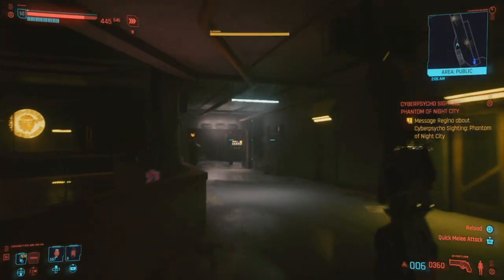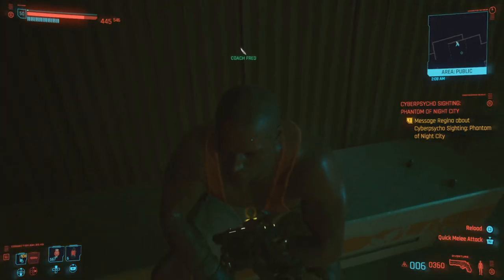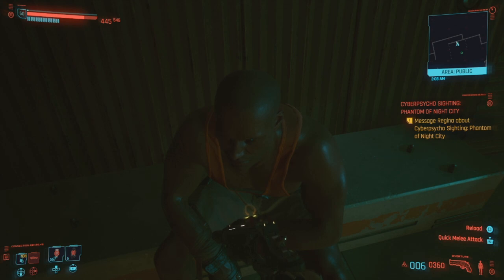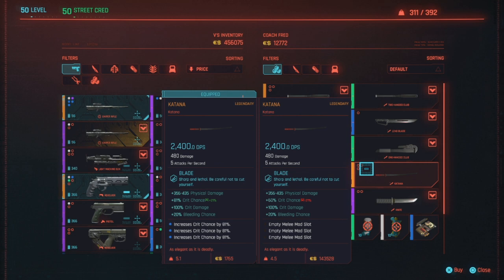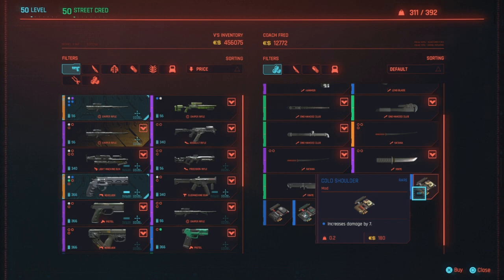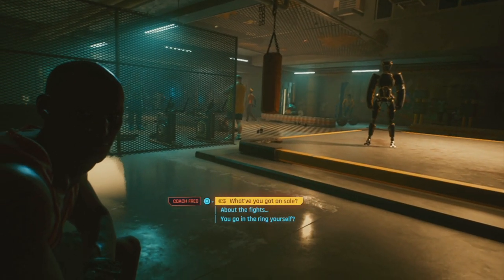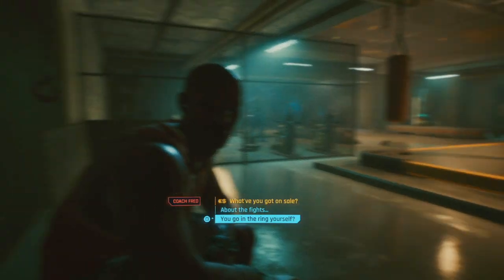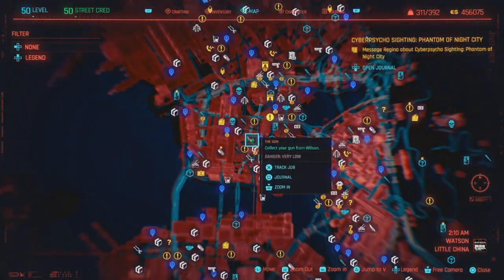If you want a legendary katana, go to V's apartment from the fast travel and head to this melee vendor. This guy has a legendary katana. Since it's a shop, you can quickly reroll it — as long as you can afford it, though it's super expensive at high level. Any melee vendor will also always have the crit mods in stock. Just buy one, back out, wait 24 hours, repeat until you have as many as you want. The melee weapon vendor is right here in Watson at V's apartment.